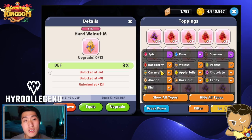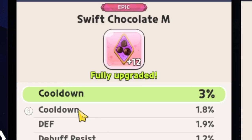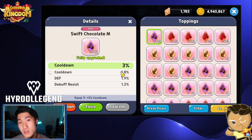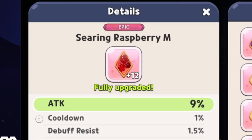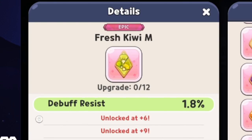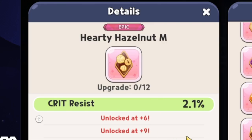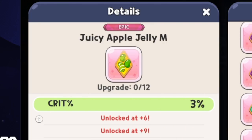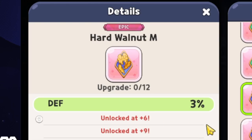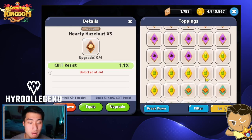We can use these toppings to boost the stats of our cookies. Swift Chocolate has a base stat of cooldown, so all Swift Chocolates will have cooldown as their main stat. Searing Raspberry is attack, Solid Almond is damage resist, Fresh Kiwi is debuff resist, Sweet Candy is amplify buff, Hearty Hazelnut is crit resist, Juicy Apple Jelly is crit, Bouncy Caramel is attack speed, Hard Walnut is defense, and Healthy Peanut as well. So we have a lot of different toppings.